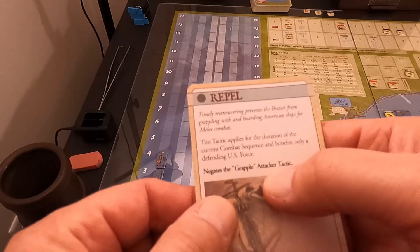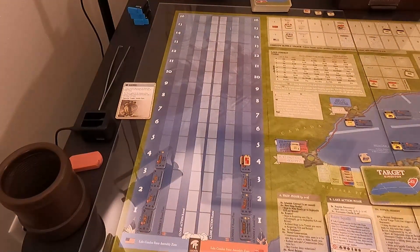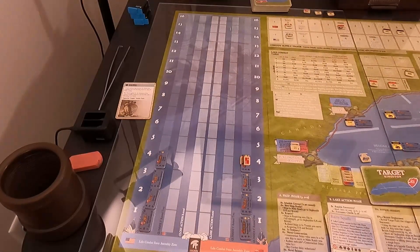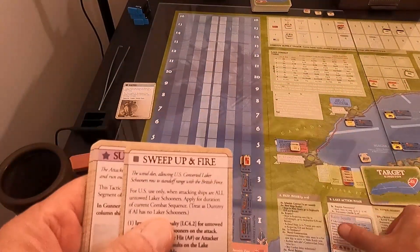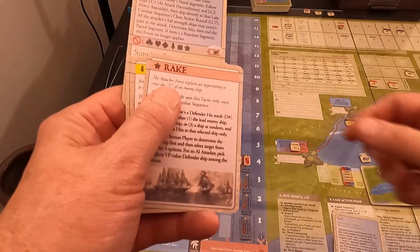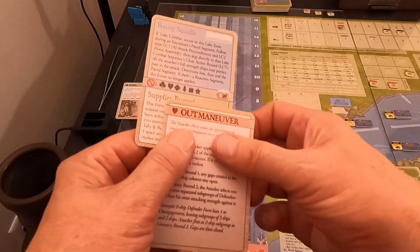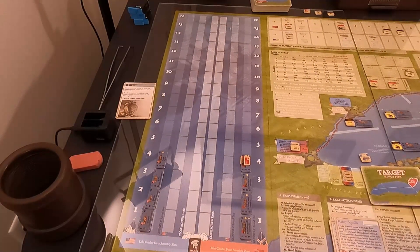The attackers get five cards: sweep up and fire — no good; surprise — no good; rake — no good; pursuit — no good; outmaneuver — no good. He doesn't get any of his tactic cards, so that's what he's got flat out. For once they didn't get that advantage on me.